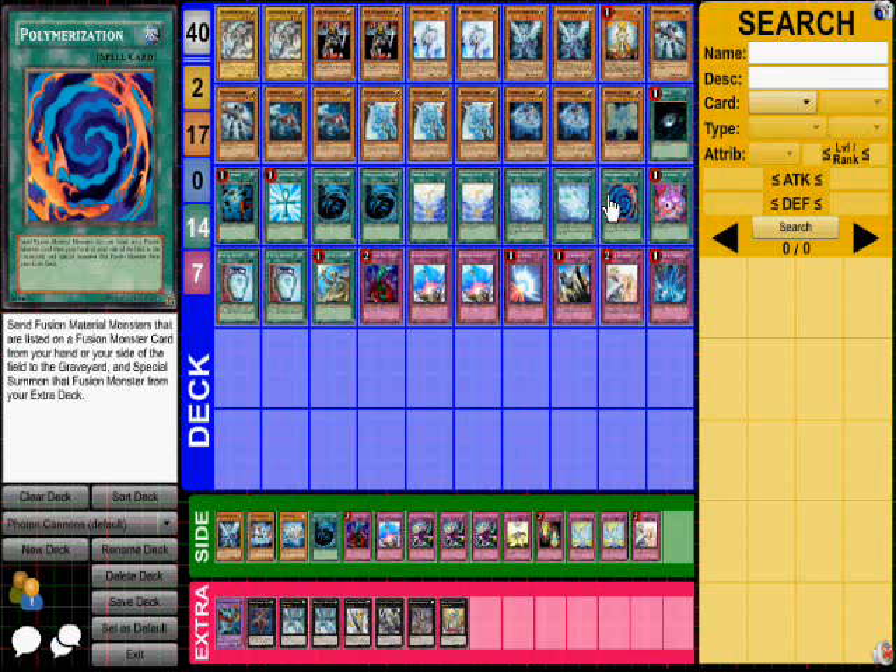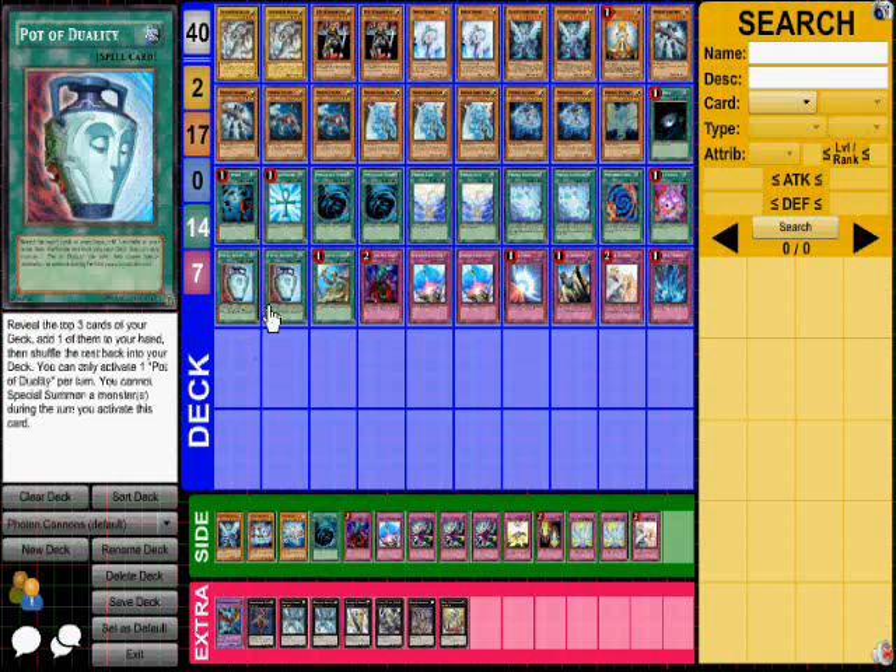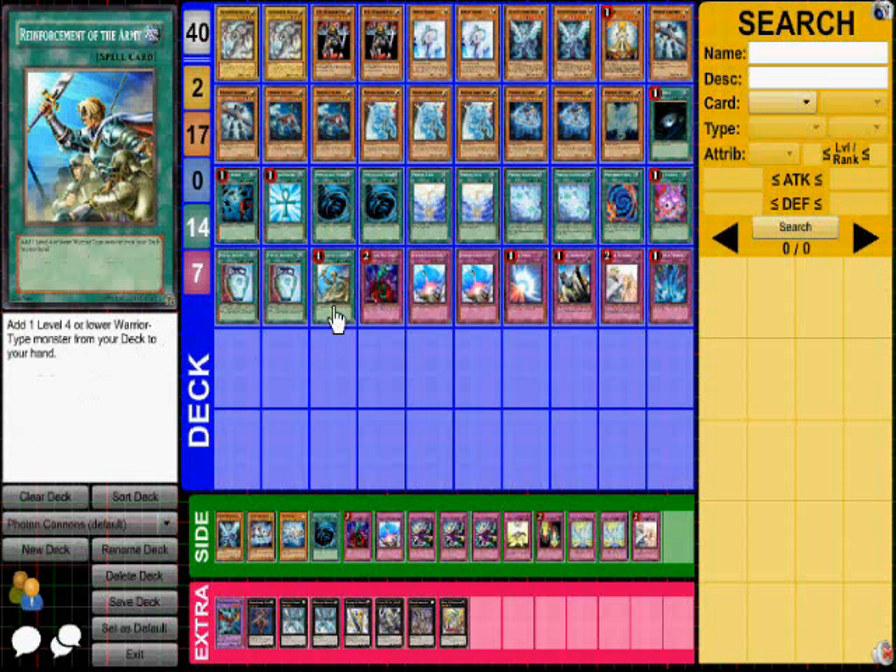One Polymerization — I'll explain why in a bit. Pot of Avarice. Two Pot of Duality. Reinforcement of the Army, otherwise known as Rota. These are for searching out Slasher or Crusher. If you use this card when you control no monsters, you can get Slasher on the field instantly.